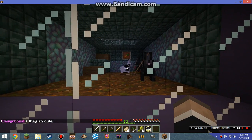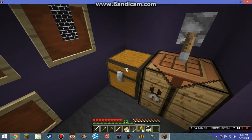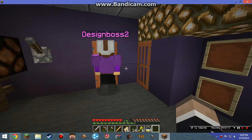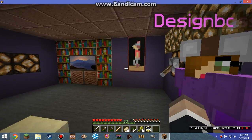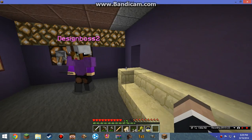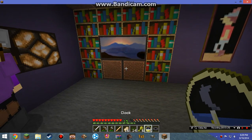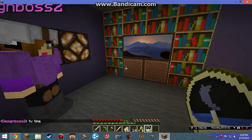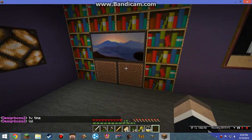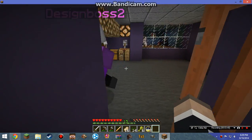Looks like my old bunny back there — the white little bunny. So what else do we gotta look at? Nothing over there. Look in here. This is a very nice place, a very fancy room. Wow, that's pretty cool music. TV time. I still think this is a very nice room. I need to make a house like this. It's very nice.